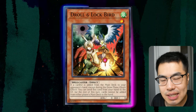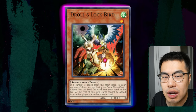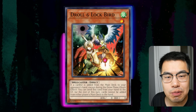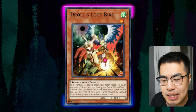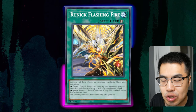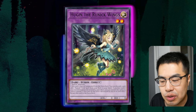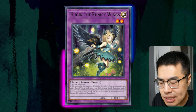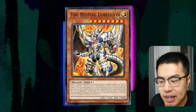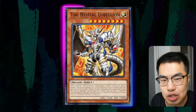Next is Droll & Lock Bird. This is actually a decent card against this deck because they do so much searching, and at the end of their plays they use the Fountain to replenish by drawing two or three cards — so drolling them will prevent that from happening. One thing to note is that the Quick Play spell cards of the Runics are able to be activated during the draw step, so you won't be able to use Droll & Lock Bird when they go into Hugin during the draw phase and discard to search the Fountain. But that's still okay because during the main phase they're going to be doing a lot of searching, and it will prevent them from using the Fountain to draw multiple cards.